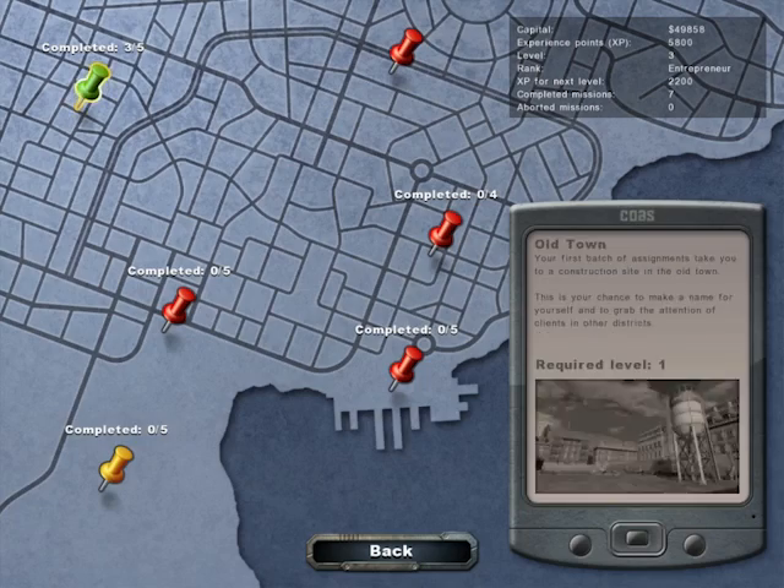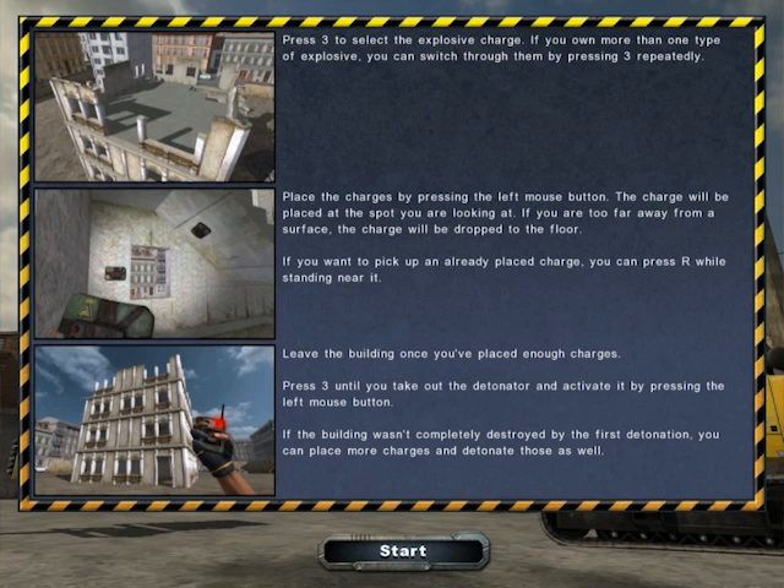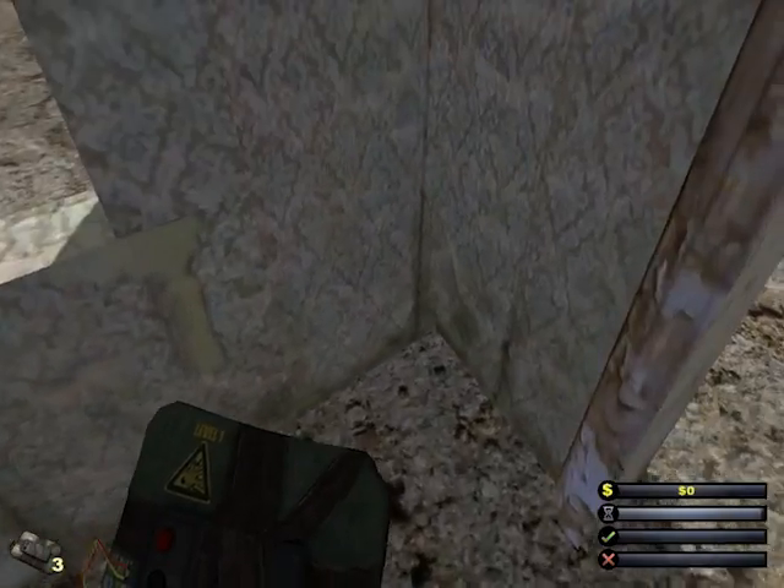We'll do one more mission and then we'll cut it there, because I want to use the explosives some more. Ha-ha-ha. Alright, should be easy enough. So how many do I have? Three. I guess we'll do the simple thing and just plop them in the corners — see what that does.